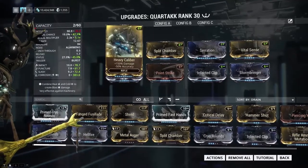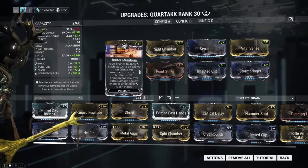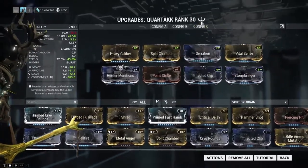For this build I'm running Heavy Caliber, Split Chamber, Serration, Vital Sense, Hunter's Munitions, Point Strike, Infected Clip, and Storm Bringer — and this is the four-for-one build.